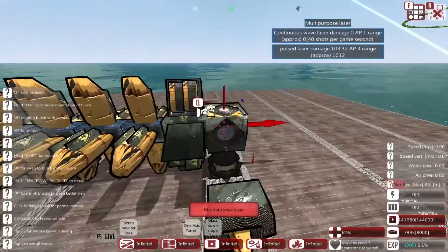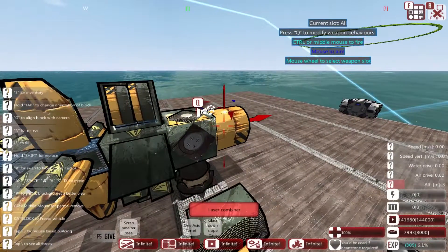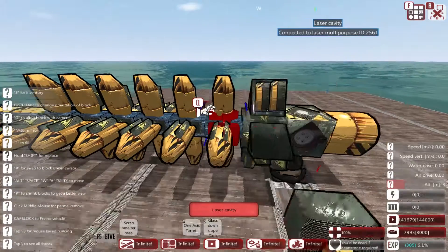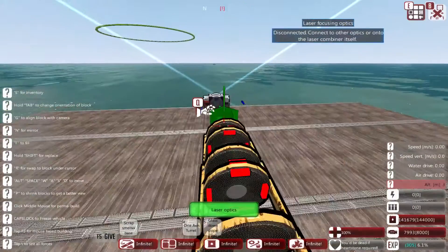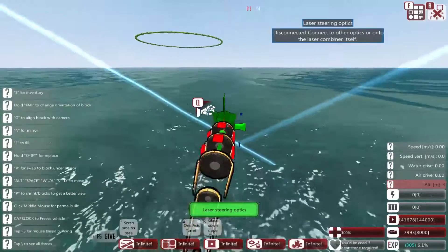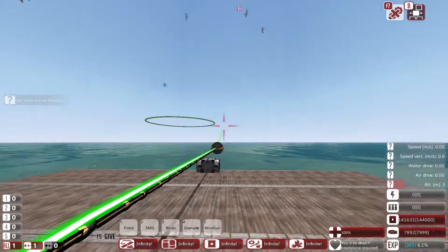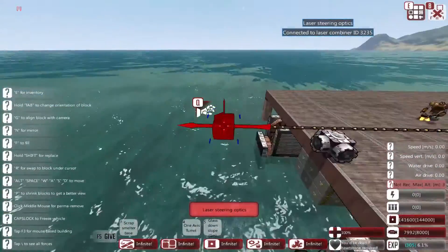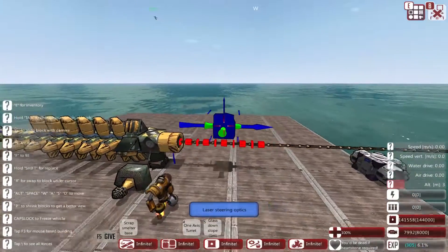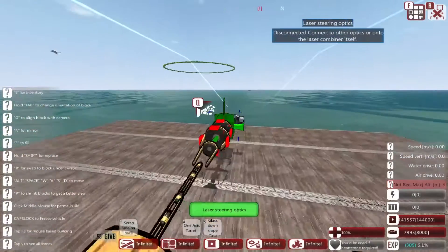Now let's get to the meat of this — proper offensive lasers. We'll put a laser combiner on here, which is basically the advanced firing piece for lasers, and the multi-purpose laser is pretty much your auto-loader. Let's get some laser optics in place — the point of laser optics is they make your laser more accurate. Then there are the laser steering optics, which give you a wider field of fire. You can see we can aim all the way up now because it goes through the laser steering optics. If we remove those we get a very narrow field of fire. We can also demonstrate the laser optics — if we put a bunch of laser steering optics on without laser optics, you can see the lasers jutting all over the place because it's not very accurate.